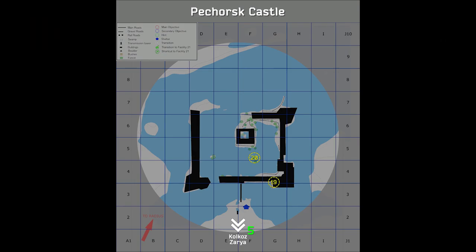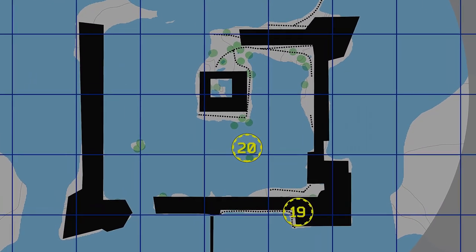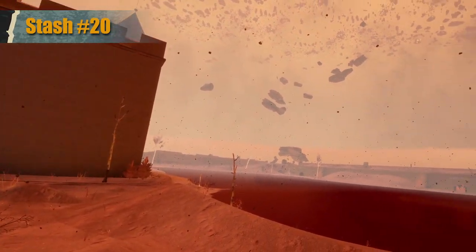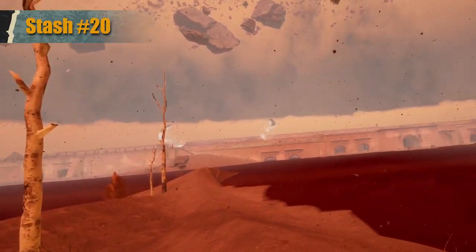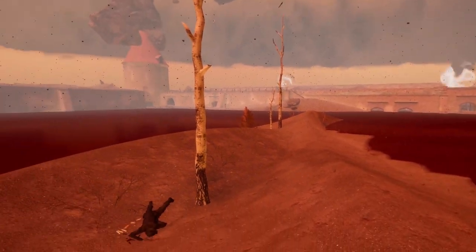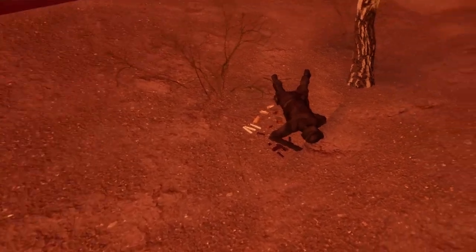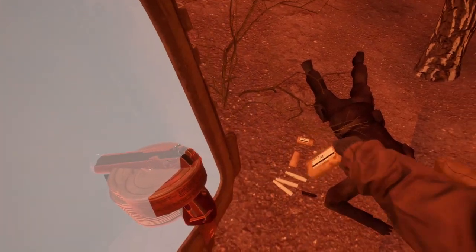The final stash, number 20, looks to be in the middle of the water on the map, but there's actually a peninsula of land there. On this peninsula is a corpse with a bunch of items next to it, behind the castle. Here you can find a PM pistol with all the rails on it, 3 PM magazines, 75 rounds of 9x18 armor-piercing ammo, a pistol laser sight, 3 healing injectors, 2 cans of pineapple, and 1 can of meat.